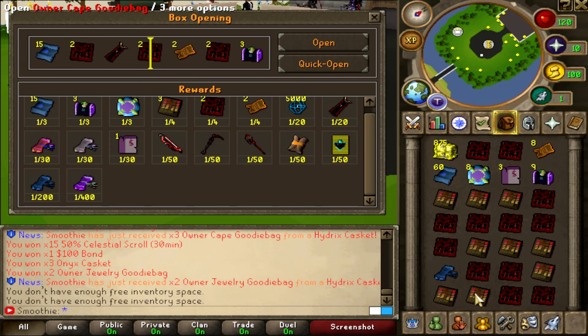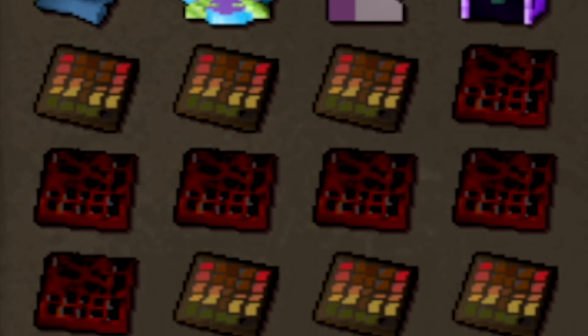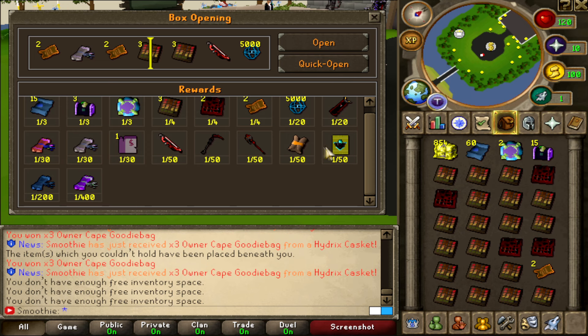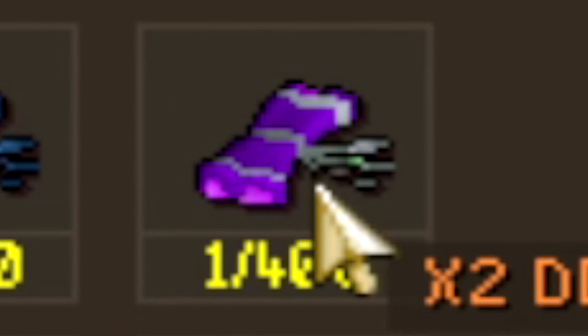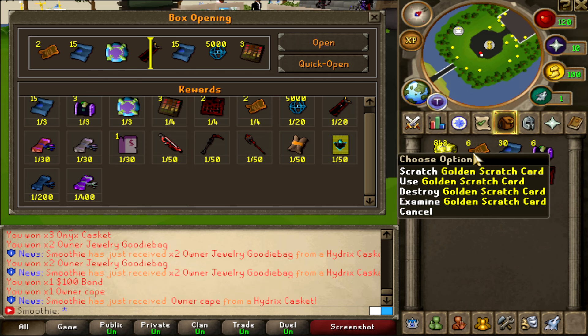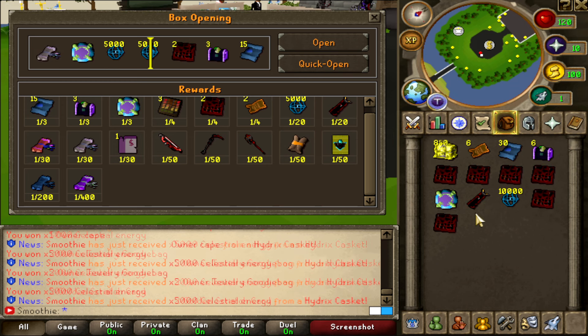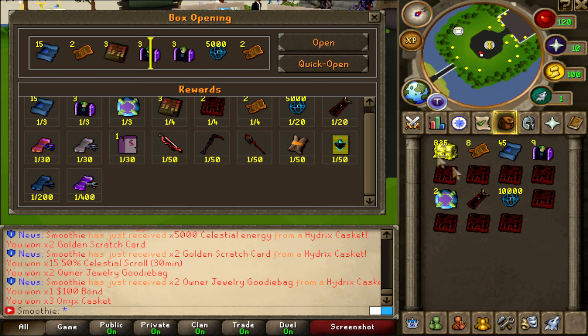I think that this might be the best inventory so far since I got the celestial scroll. This next inventory has a lot of goodie bags, but I'm gonna try to get the x2 DDR booster. Oh, that's a lot of golden scratch cards. Owner cape — isn't that like 120 mil maybe?